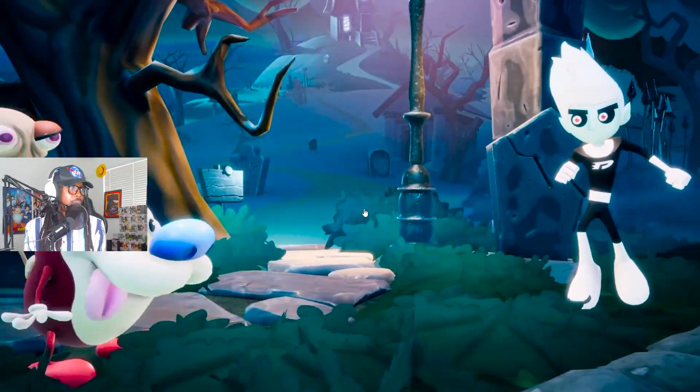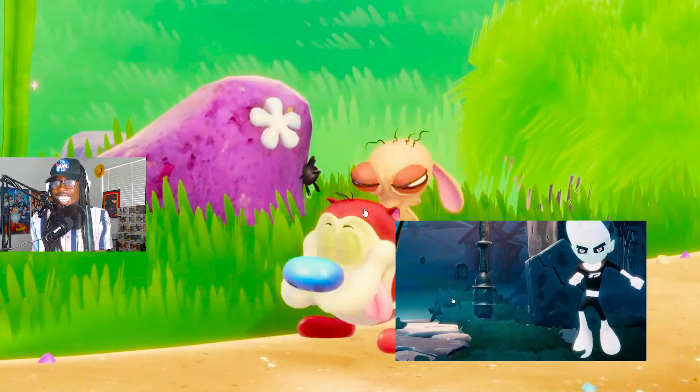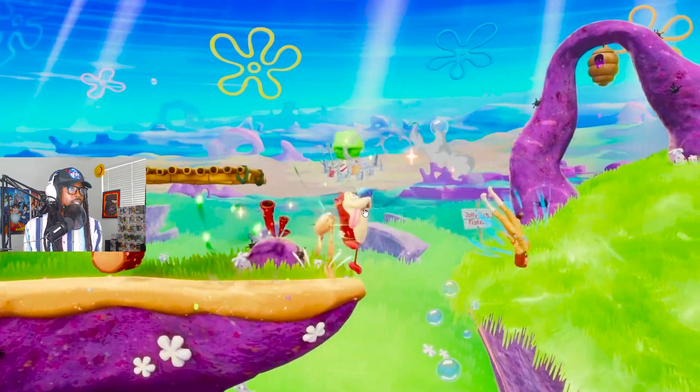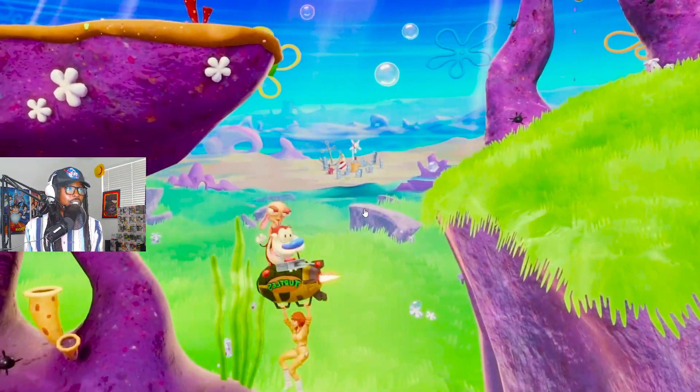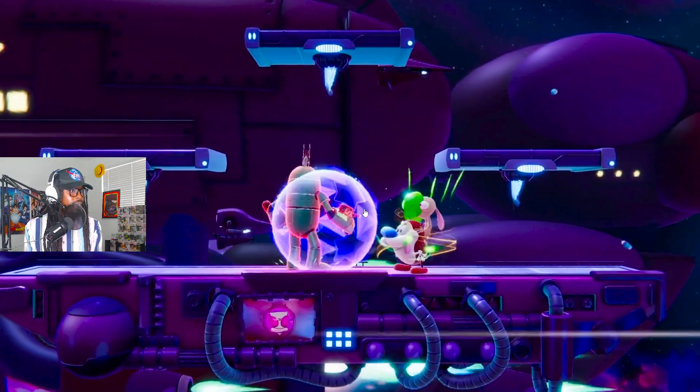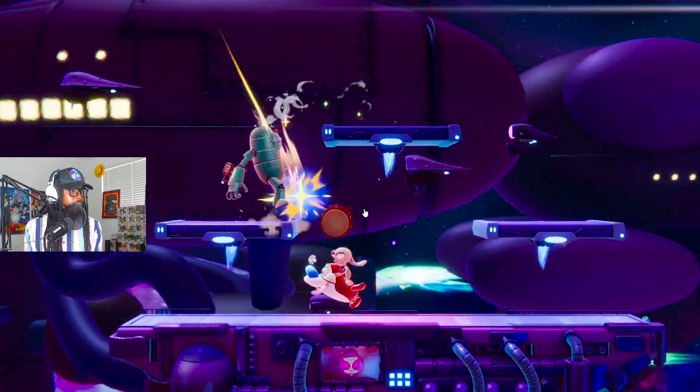Who have once again joined forces to throw down in Nickelodeon All-Star Brawl. Ooh, look at the new Danny skin! Ren and Stimpy's moveset and design has been completely refreshed since they last joined. With a new focus on controlling space and playing defensively with their high air mobility, slow projectile, and solid range.